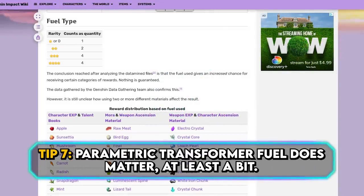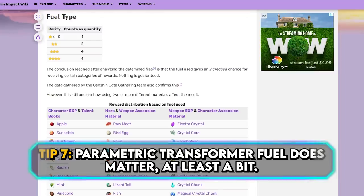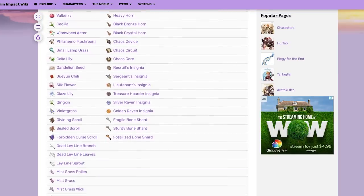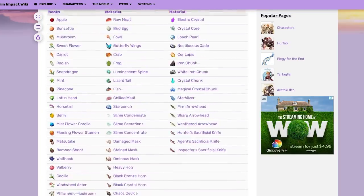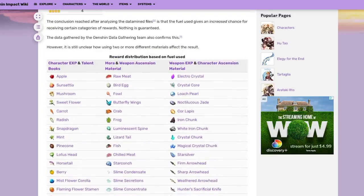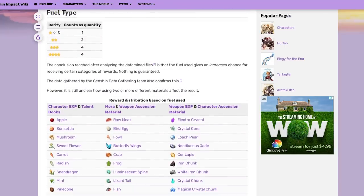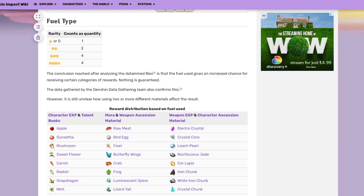Did you know the materials you feed into the Parametric Transformer can actually influence what reward you get? It's not guaranteed to sway the results, but it does influence them according to data mines from the wiki. If there are certain materials you're after like talent books, weapon materials, or mora exp, this is good to consider. Or maybe you want to know what to avoid. The only downside is if you don't farm many mobs and basically have nothing to feed it, this might not help you and you'll just use whatever you have in stock.